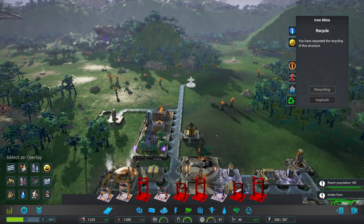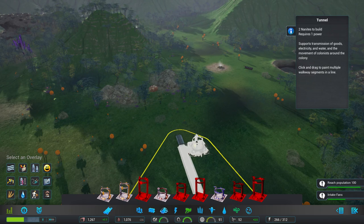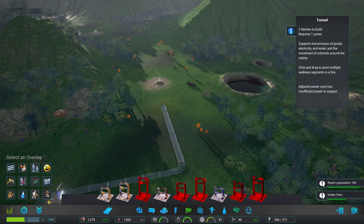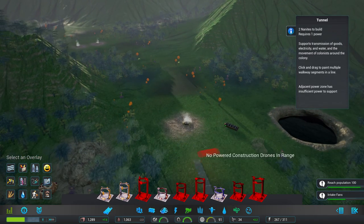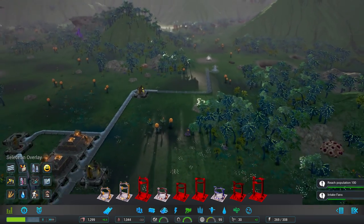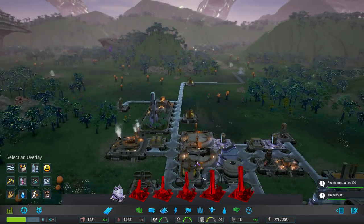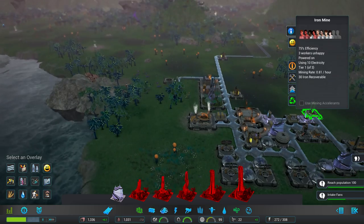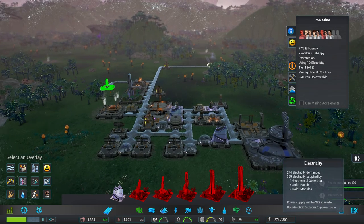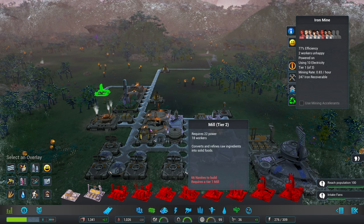At speed 2. Winter approaching fast — power supply check: 257 power, winter demand will be 286, but we got rid of one building so it should lower it. Going to have to prioritize power above everything else and I don't think we're going to get there. Getting close but no drones in the area. Placing another apartment out near the expansion. Not enough energy and we still need to build a chemical plant — 44 nanites.